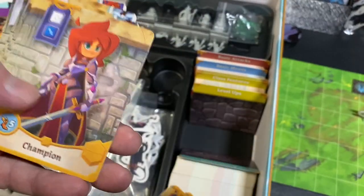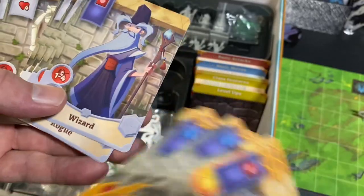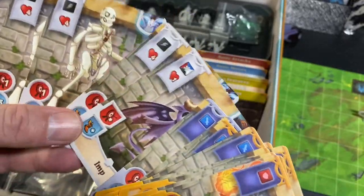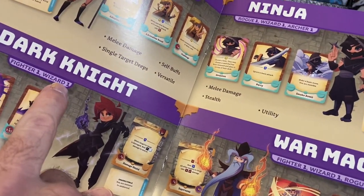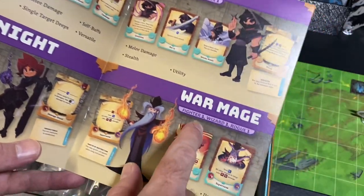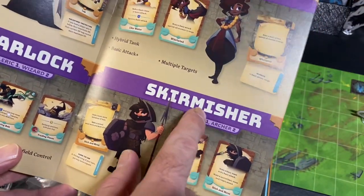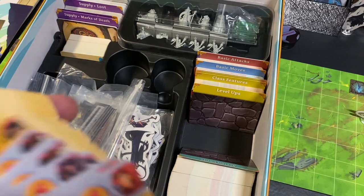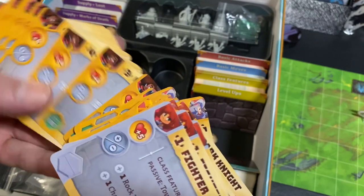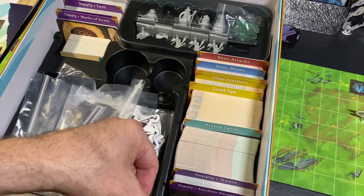As you start combining different classes, you'll actually be able to level up to elite classes. For instance, if you are a level one fighter and a level one archer, at your next opportunity you can become a gladiator. You take the gladiator class card and start leveling up abilities under the gladiator banner. You can become a demon hunter, dark knight, champion, bishop, beast trainer, bard, barbarian, or assassin. Fighter and wizard together become a dark knight; fighter, wizard, and rogue become a war mage; cleric and rogue become a monk; rogue and archer become a skirmisher; cleric and wizard become a shaman. There are just an absolute ton of options. Each elite class gives you different cards, passive abilities, and dice manipulation abilities.